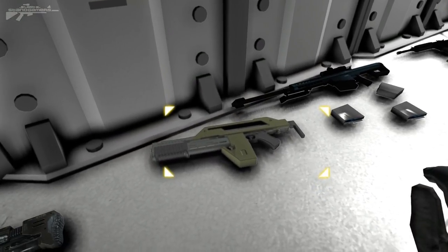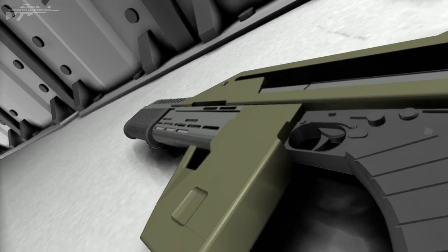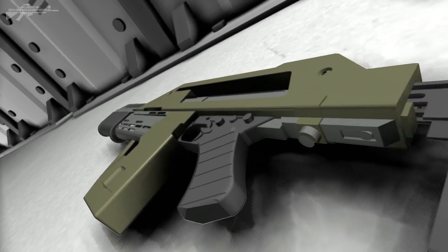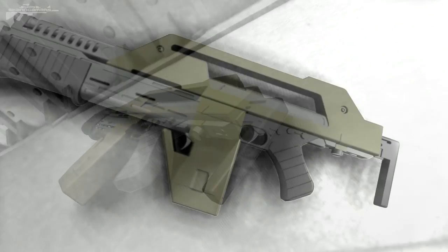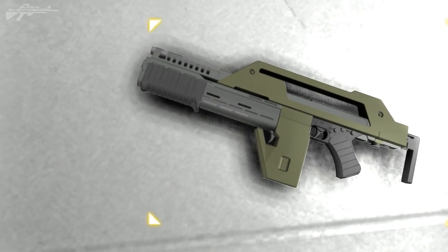Moving on, we have the pulse rifle — the M41 — and you may have seen this from the Alien series of films. It's a very nice rifle with an underbarrel shotgun; sadly that's not implemented into the game, but we'll have a look at it on the shooting range and see how it performs.